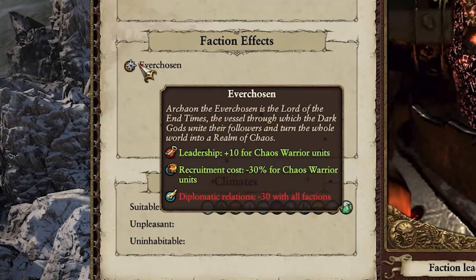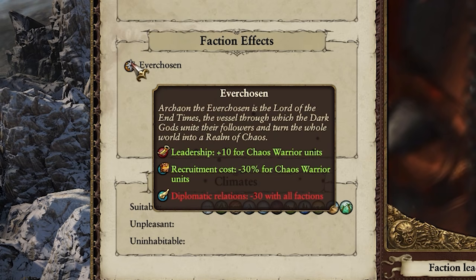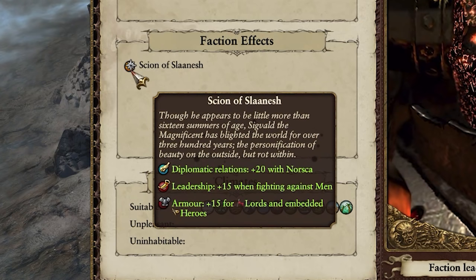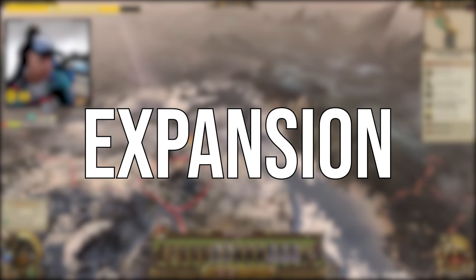Depending on which lord you pick, you get some slight effects on the campaign. Picking Archaon grants minus 30 recruitment cost and plus 10 leadership for Chaos Warriors, and minus 30 relations with all factions. Choosing Kolek grants all characters plus 4 chaos corruption, minus 60% recruitment cost for Dragon Ogre units, and minus 20% ambush defence chance. Finally, picking Sigvald grants plus 20 relations with Norsca, plus 15 leadership when fighting against men, and plus 15 armour for lords and heroes. As for expansion, even though you aren't expanding per se, I do have a few tips on the best route to take.